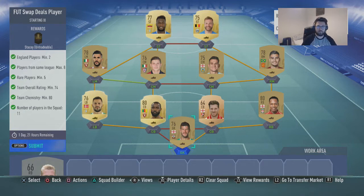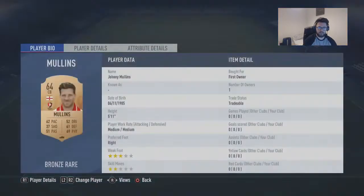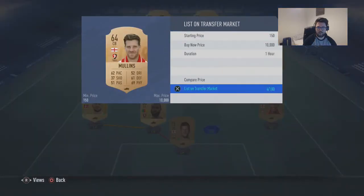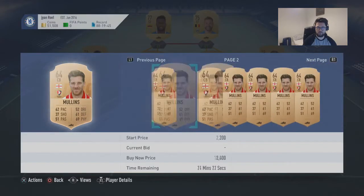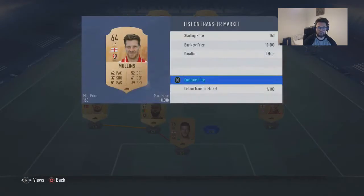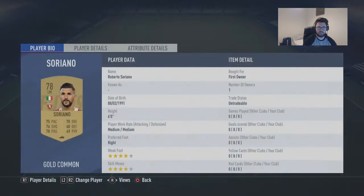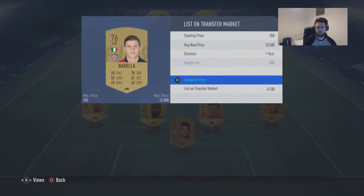The only player I had to buy was Nathaniel Klein. I'm going to double check how much Mullins' card is because he is an English rare — but he's cheap as anything, going for like 500 coins, maybe even 200. The rares are obviously going to be around about 650 to 700 coins. Serrano is untradeable for myself and Varela cost me 500 coins.